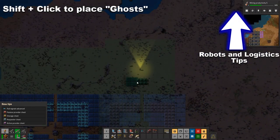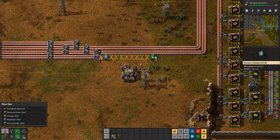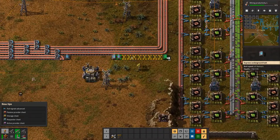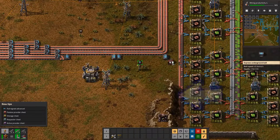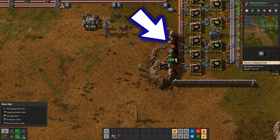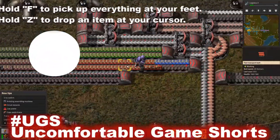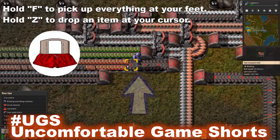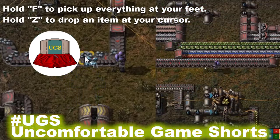Robots and logistics will be explained later, but if you have them they can automatically build these ghosted plans for you. Also, if a tree or cliff is in the way of a building placement, hold Shift-click to ghost the building down and request destruction of the obstacle — your robots will handle it if you have everything you need, like cliff explosives. Finally, holding F will pick up all resources under your feet, and pressing Z will drop an item at your cursor one at a time.